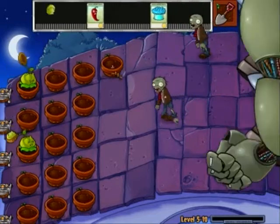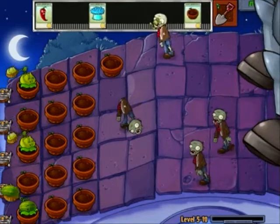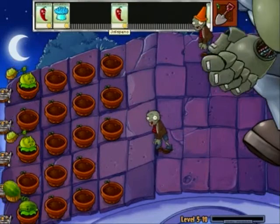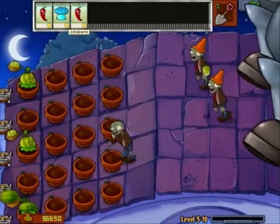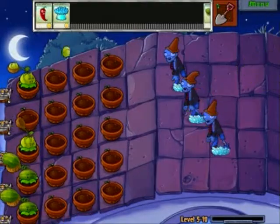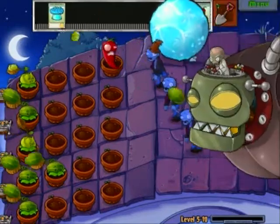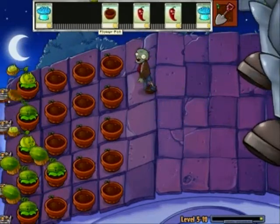This is just purely fun. It's not really hard, but it's just really fun. Down here, this is actually his HP. The more damage he gets, if he gets all the way, he's dead. He also has a fireball, so you use the ice one to actually get rid of it. You can also freeze him too, so you can keep wailing on him constantly.